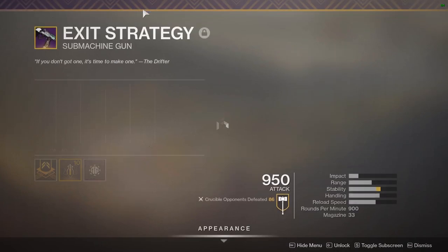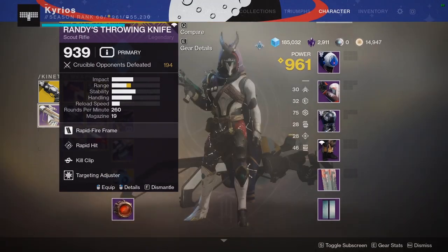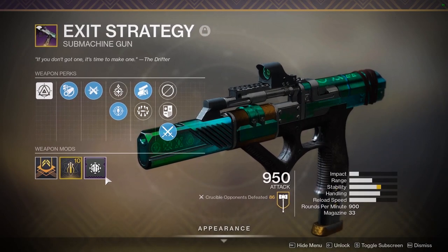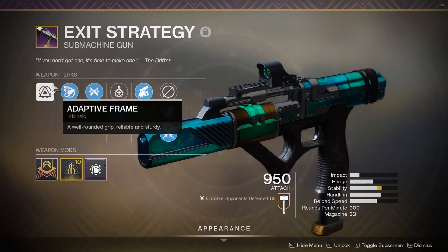Anyway, that's besides the point. Today we're going to be going over Exit Strategy. I'll have other videos covering Randy's Throwing Knife and Edgewise, but today is all about Exit Strategy. You may be wondering why I'm using Surrounded Spec — well, let's go over the gun first.